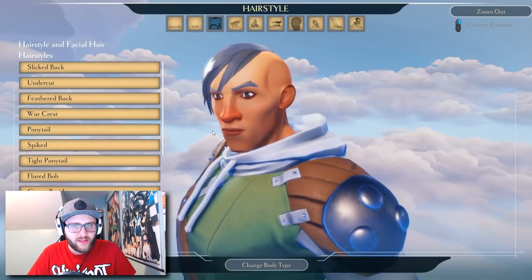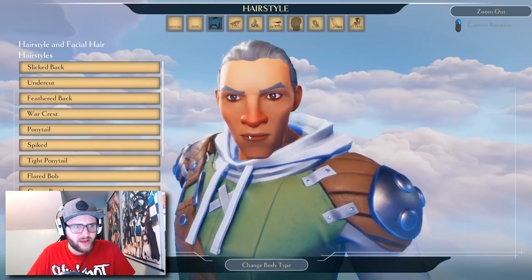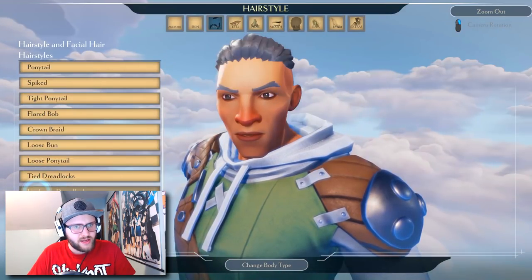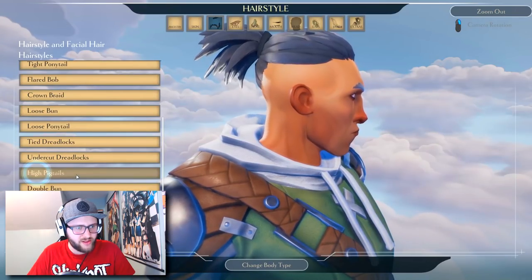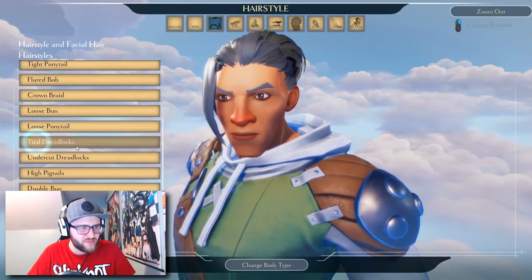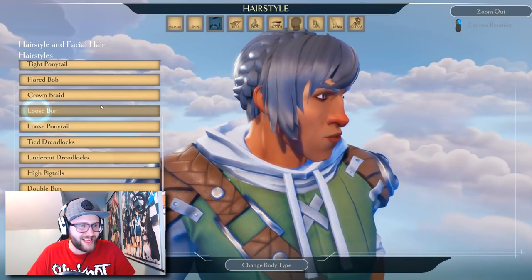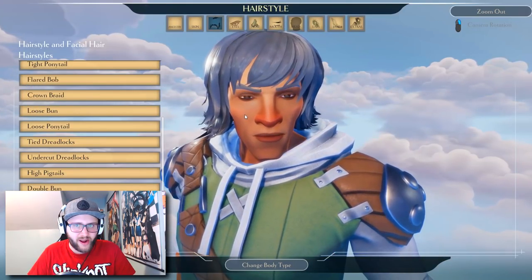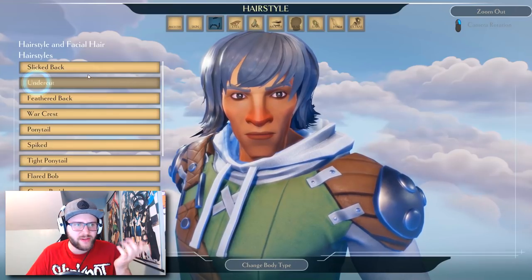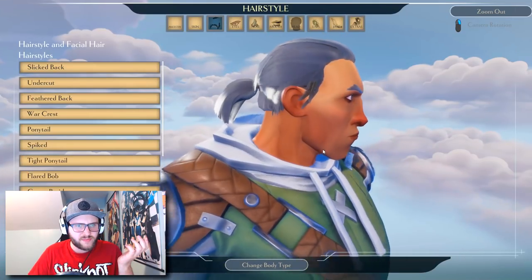The slicked back — not a fan. The undercut — a little too emo for me. The feather back looks kind of cool. The war crest is okay. Ponytail, tight ponytail. Do we have anything like just regular long hair? That would be kind of cool except for the stupid fallen-down thing. That's definitely a girl's haircut. I didn't actually pick if I wanted a male or a female — I'm assuming you can just do it based on the hair. So I guess I might just go for regular spiked. Spiked looks okay. Everything else looks kind of crappy.